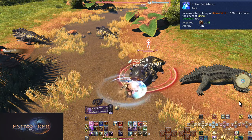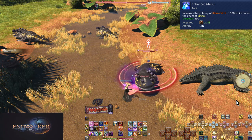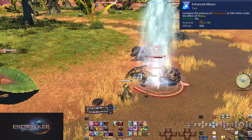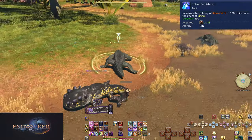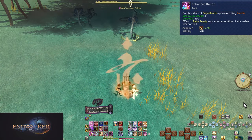Level 88: Enhanced Meisui. Using Meisui now grants you the Meisui buff for 30 seconds — your next Bunshin does an additional 150 potency. Given Meisui gives 50 Ninki itself, it's outright buffing that specific Bunshin. This doesn't change anything in your rotation.